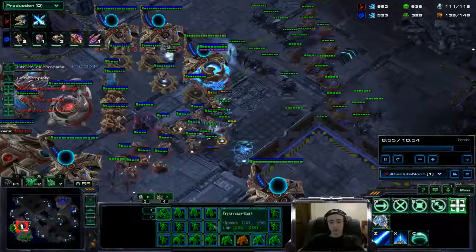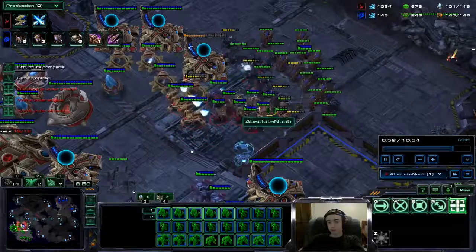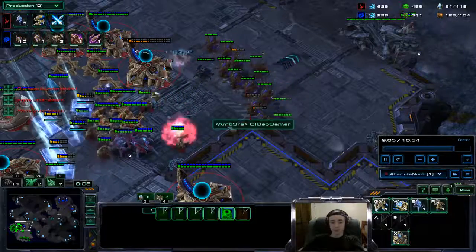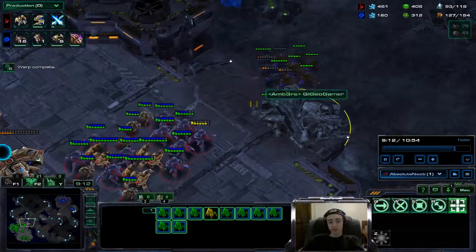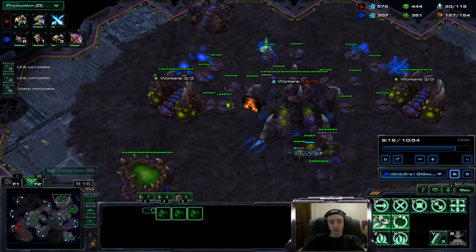We're pushing in here - this was the first push I did. Roaches in front, zerglings as cannon fodder. I played it pretty well but I just didn't have enough army yet. Even though I have way higher supply, it would have been suicide to keep pushing - he was warping in. I backed out a little bit, he didn't pursue, pushed me out of his base and turned back. I feel like that was his main mistake.